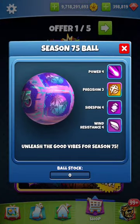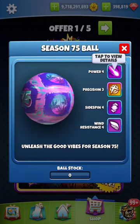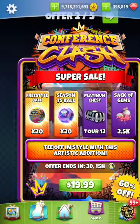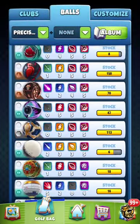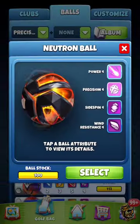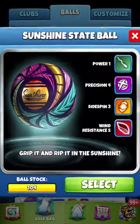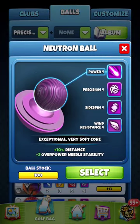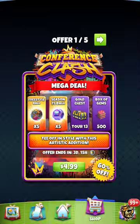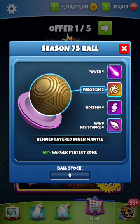The Season 75 ball — kind of an odd color choice, but hey, who's to say anything — is a Power 4, Precision 3, Side Spin 4, Win 4. So if you've never had the opportunity to obtain the Neutron Star, one of the very best balls in the game, I highly recommend you consider the new ball. The Season 75 is virtually the same as the Neutron Star, save that it's a Precision 3. The needle is going to be a plus.